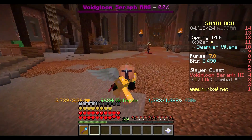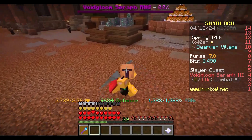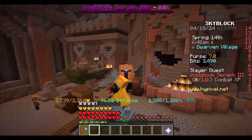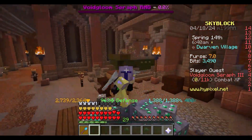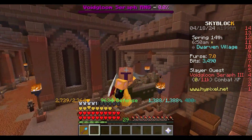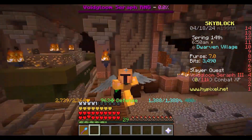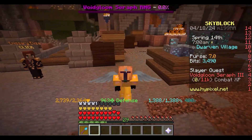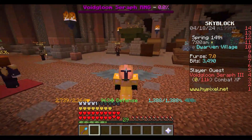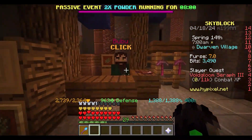First, you will need to unlock the Dwarven Mines. You can do this by going to the Obsidian Sanctuary in the Deep Caverns and giving rice there, requiring 30 enchanted materials plus reaching mining level 12. After that, you will unlock the Dwarven Mines. Then get a mithril pickaxe from Bubu.